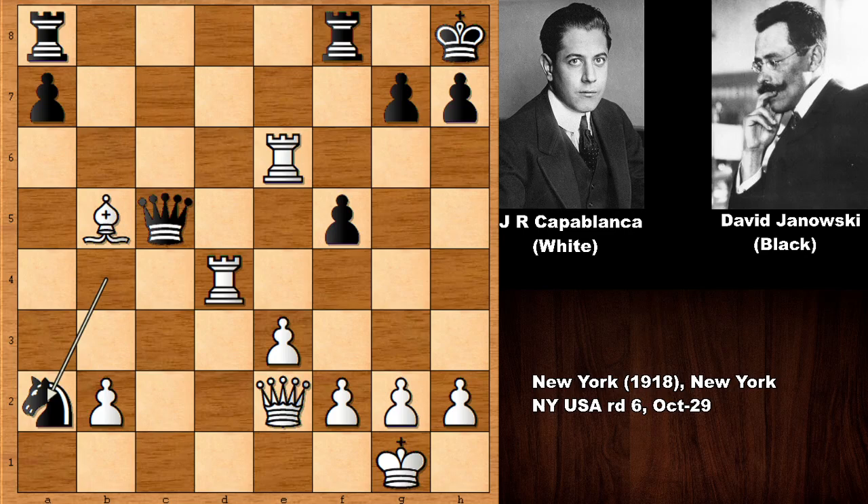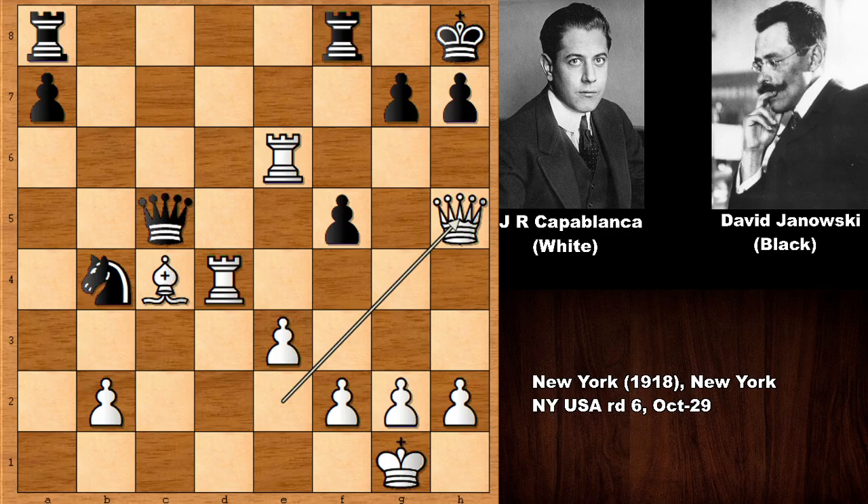Janowski is a pawn down, bishop back, defending the knight. What would you do in this position? Guess the next move of Jose Raul Capablanca. He played a very strong move and after that move defending is not very easy. Can you guess the next move of Capablanca — what would you do if you had the white pieces? Your time is starting from now.